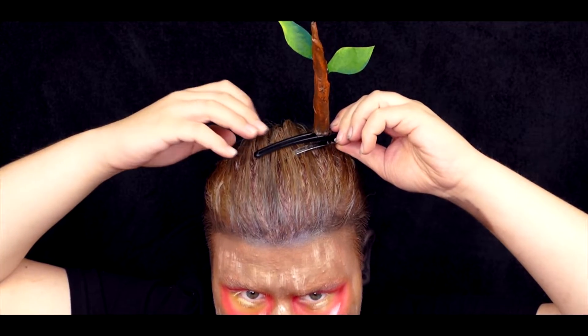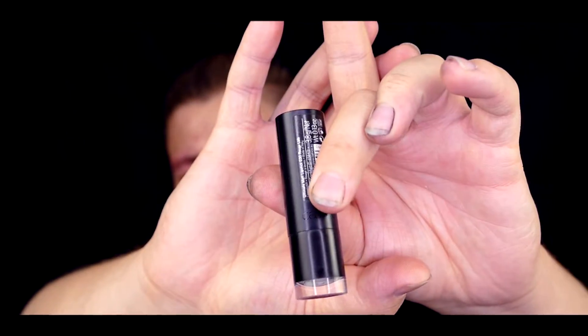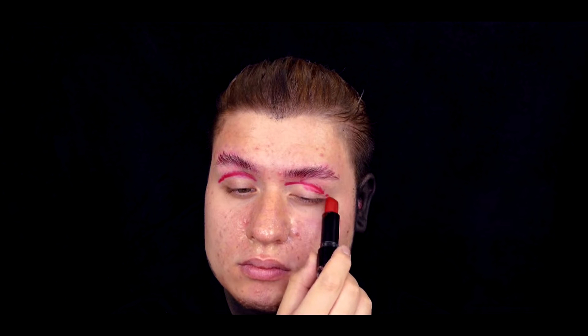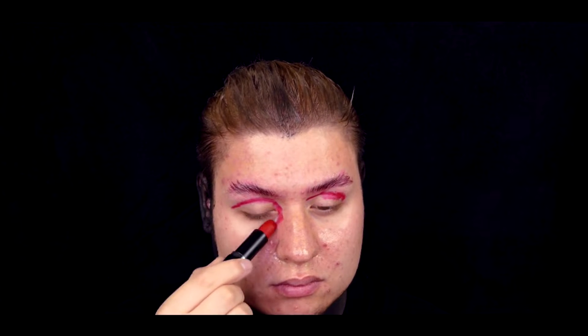Macht nicht den gleichen Fehler wie ich und nimmt ein Haarreifen. Da es sich bei diesem Look mal wieder um ein Illusionsmakeup handelt, wollte ich mit dem Hintergrund verschmelzen. Deswegen hatte ich schwarze Kleidung an und den restlichen Körper schwarz angemalt und Haare zurückgesteckt. Dazu habe ich die Wasserfarben von DM genommen aus der Palette für 6,95 Euro, die ich im vorletzten Video vorgestellt habe.